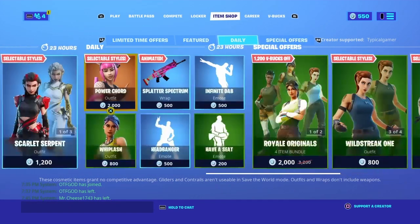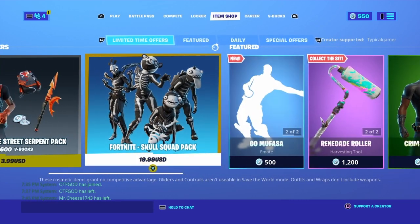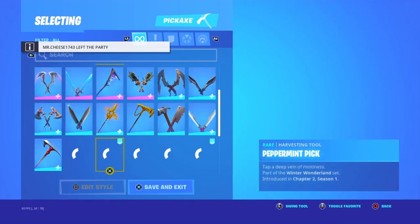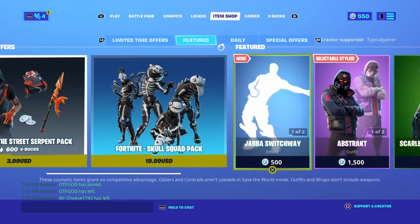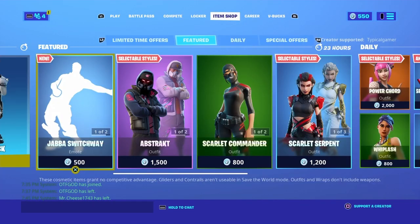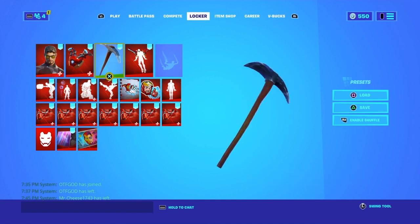And we all got it — the OG glider. If you guys want to get the OG default pickaxe that I have right here, you just go to the item shop and it only costs — it's for free. I don't have it because I can't prove it, but you can see that I already have it, so that's why.